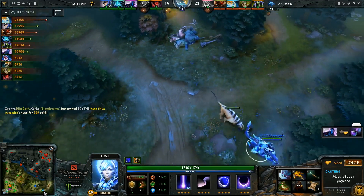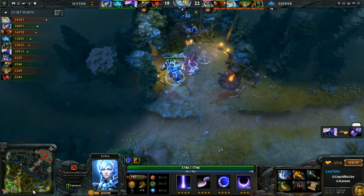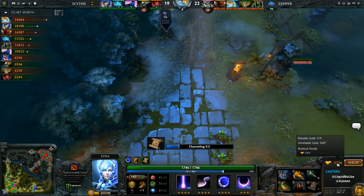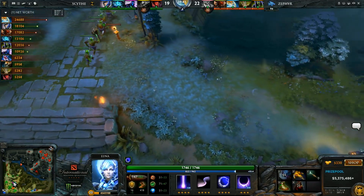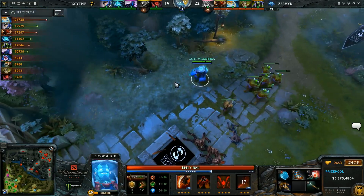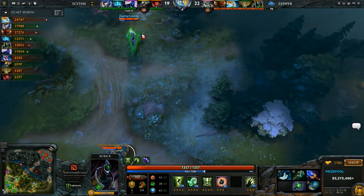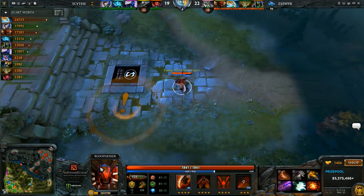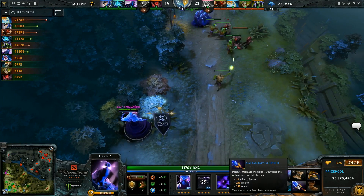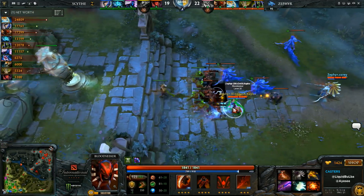They end up trading the Naga for the Disruptor. Miracle, in the meantime, has been getting some farm going but is just falling so far behind the Naga Siren. He's got nothing but a BKB, a Manta, and a Helm of the Dominator. I think you just go straight up Butterfly here. You need the damage — I'd go Butterfly. Butterfly is one of the good items on Luna, especially because Naga isn't one of the heroes that goes MKB. So the Luna needs Butterfly ASAP. Even with Butterfly, they just have so much that goes through BKB. Looking at his BKB — it's already down to 6 seconds. That's quite small, especially because of the Rupture.